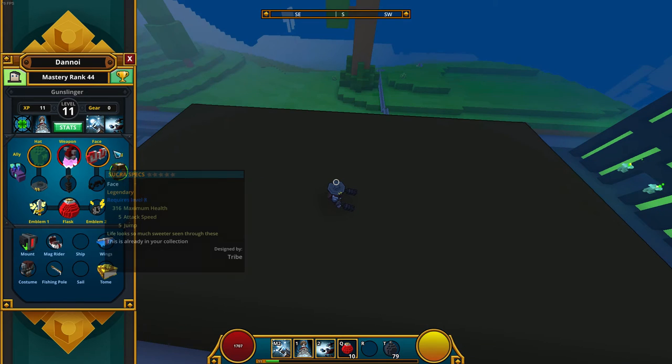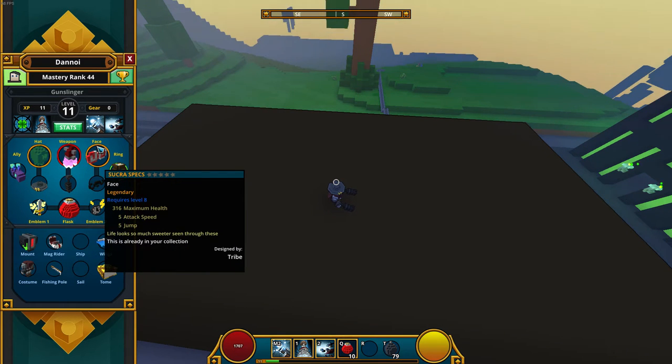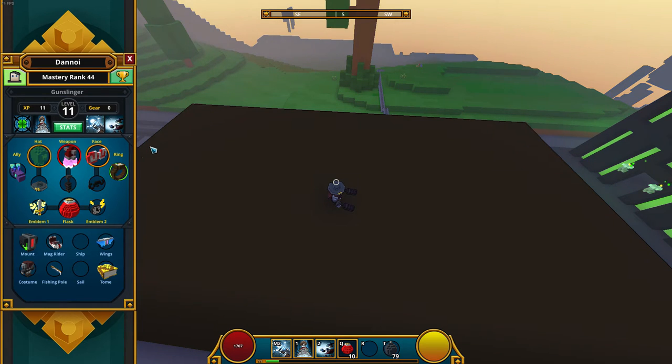Next, for the face slot, I have Surca Specs: 316 maximum health, 5 attack speed, and 5 jump. That's pretty simple - a pretty simple setup for level 11, probably a lower tier for a level 11, but who cares, I don't play on this a lot. And for this piece it's 46 magic damage and 5 regeneration.